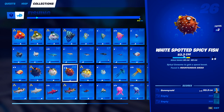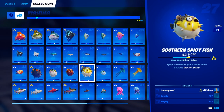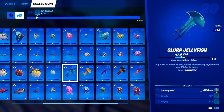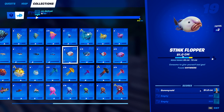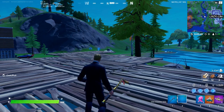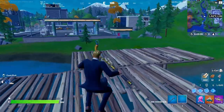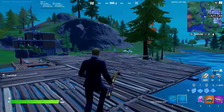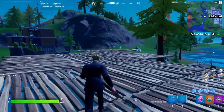These Battle Lab fishing holes are absolutely amazing — so much better than the ones in a normal game. Definitely come into a Battle Lab, and while you're loading in, make sure that you set the settings to nighttime mode. A lot of the fish require it to be nighttime, so you can be fishing for all of them at once. None of these fish actually require daytime, so if you want to do all of this in one two-hour session, set it to nighttime and you'll be good to go.